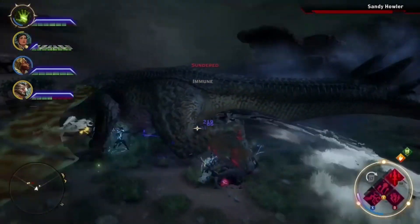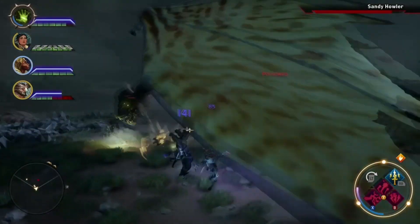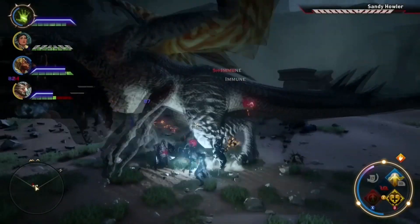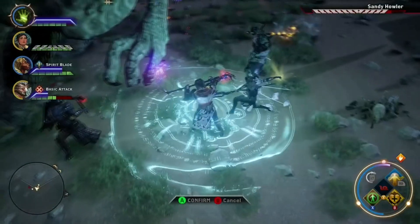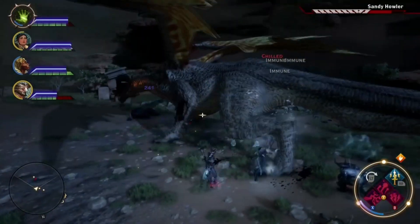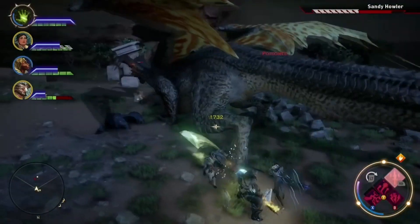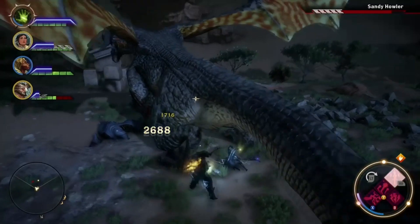This dragon will also flap its wings in a tantrum, causing an area-of-effect circle that sucks party members in and damages them over time. The only way to avoid this is to have party members far enough away before it starts. There aren't many hints when it's coming, so your best option is to throw down barriers, use guard, and just deal with it.